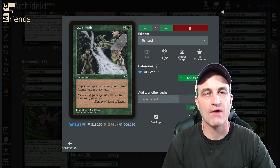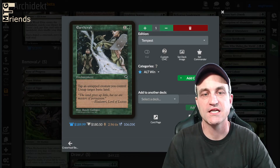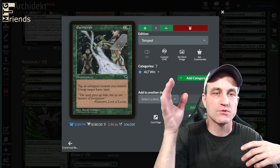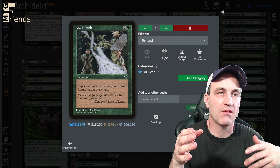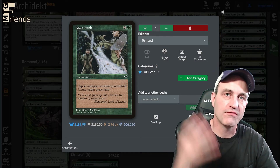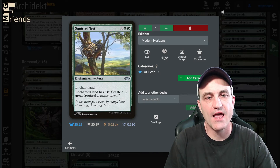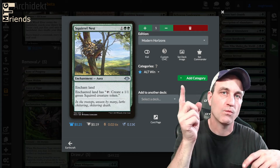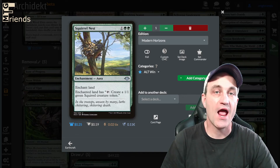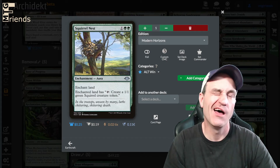Earthcraft — tap an untapped creature you control, untap target basic land. This with Squirrel Nest creates infinite shenanigans. Squirrel Nest enchants a land — that land has 'tap: create a 1/1 green squirrel creature token.' So tap the squirrel you just made to untap the enchanted land via Earthcraft, re-tap for another squirrel, repeat — infinite squirrels. We can do this on the end step of our opponent, so all those squirrels come in without summoning sickness.